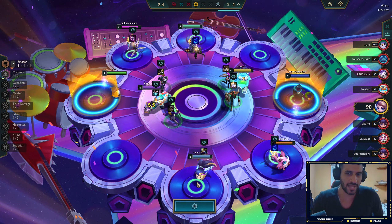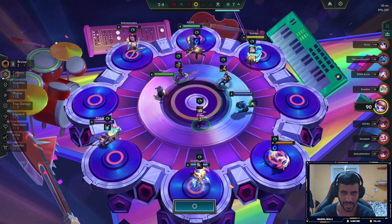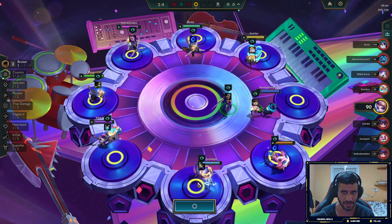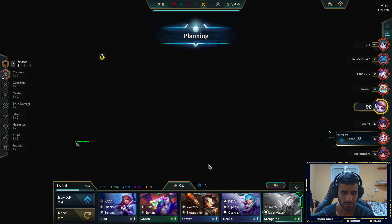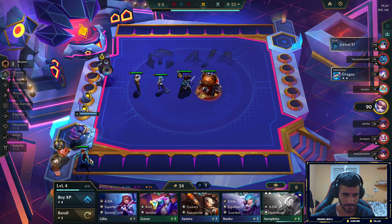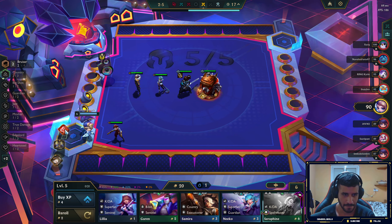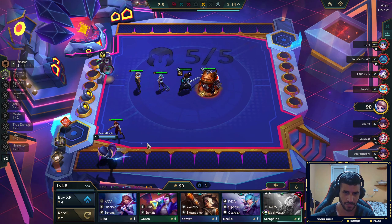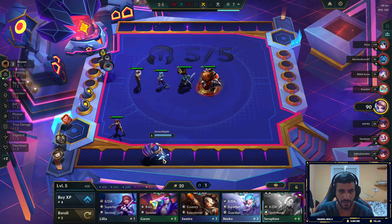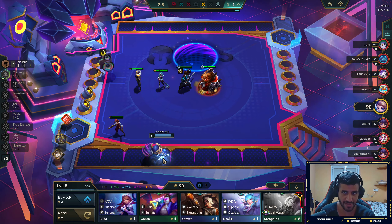We got Pandora's Items so there's no reason to go for an item on the carousel — we'll get it eventually. Just straight up going for Miss Fortune is the best option here. By the way, we haven't seen a Bard yet, but that's fine. We need to keep waiting and generating gold. I kind of wish we see a Hedge Fund — if we get a Hedge Fund, that's so sick.